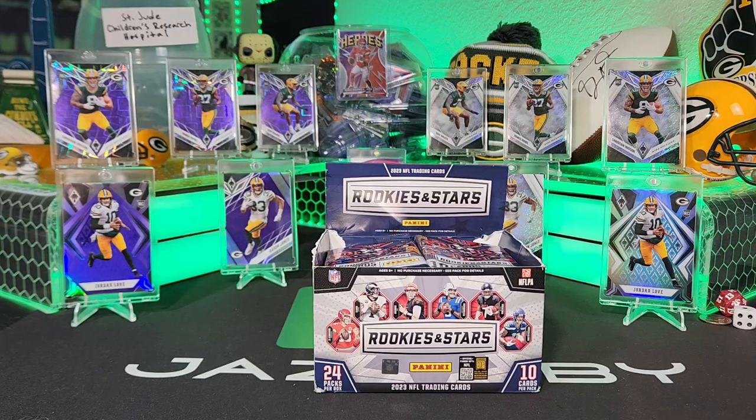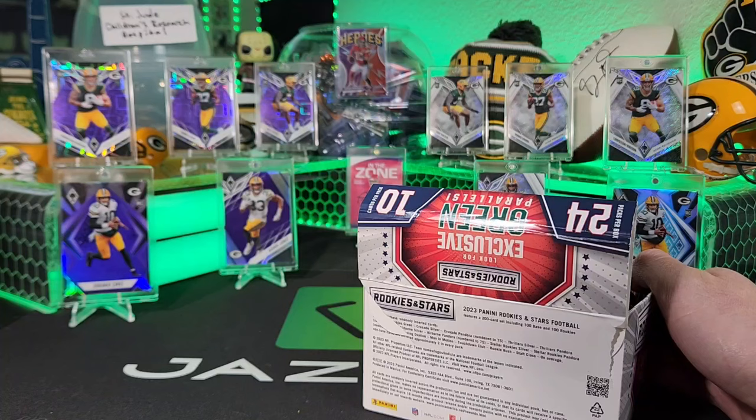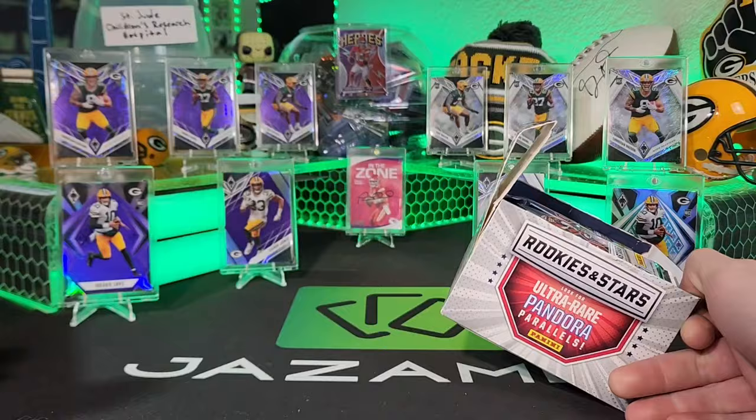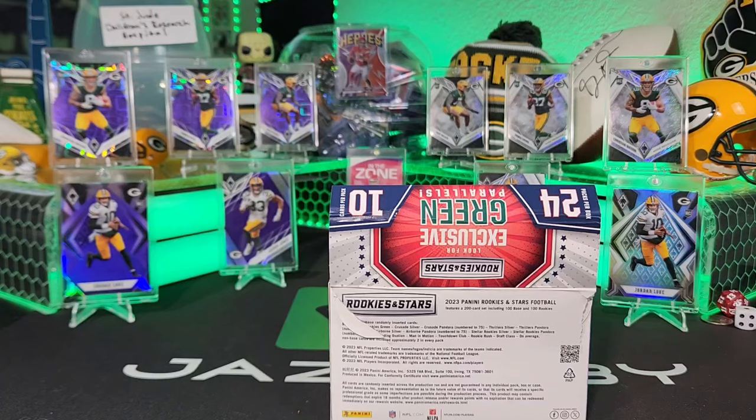So these retail boxes have green parallels too. The box says exclusive green parallels, but apparently you can get green in the value packs as well. It says base green and rookie green on the back of the box — maybe it's a green ice or something different, who knows.